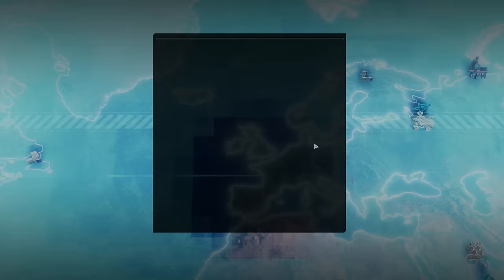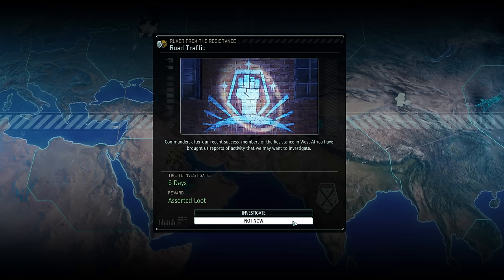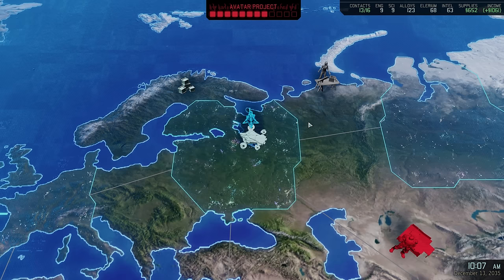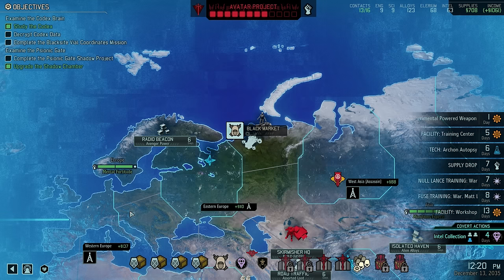A rumor for resistance contacts can safely be ignored — we have everything we'll ever need in that regard. Assorted loot might also sound intriguing, but it's random PCS and weapon attachments, and the chances of those being useful and of superior quality are rather slim. Instead, let's pay a quick visit to the Black Market. Archon corpses are in high demand, and we no longer need ours since we've already begun the autopsy — so we sell the four we still have for some extra supplies.